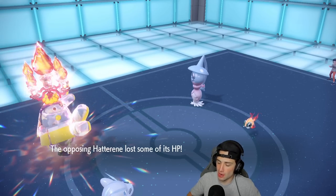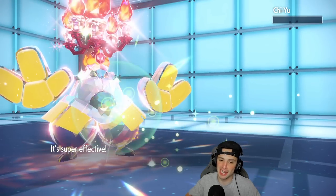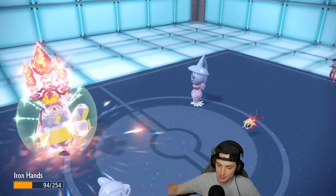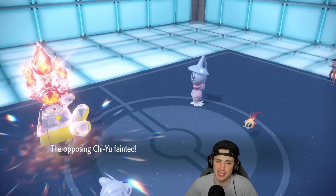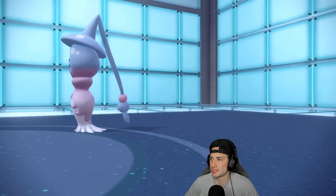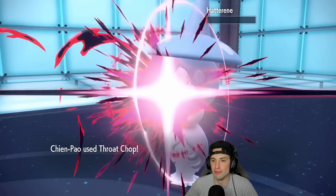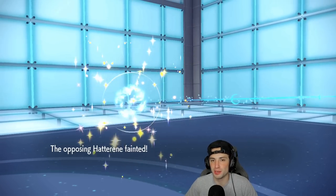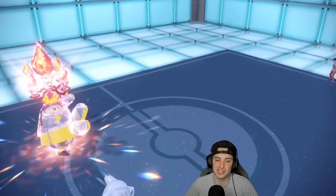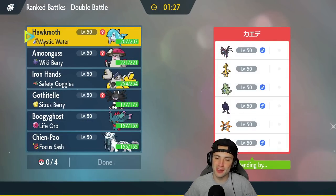Psychic comes out — should have done that a while ago, but I Drain Punch it and take it out, getting back a ton of HP. I can't believe they didn't take out Chien-Pao sooner. Match is simply over — absolutely crushed it in match number one. Iron Hands was super clutch once they let us get off that Swords Dance — it was pretty much game over from there.